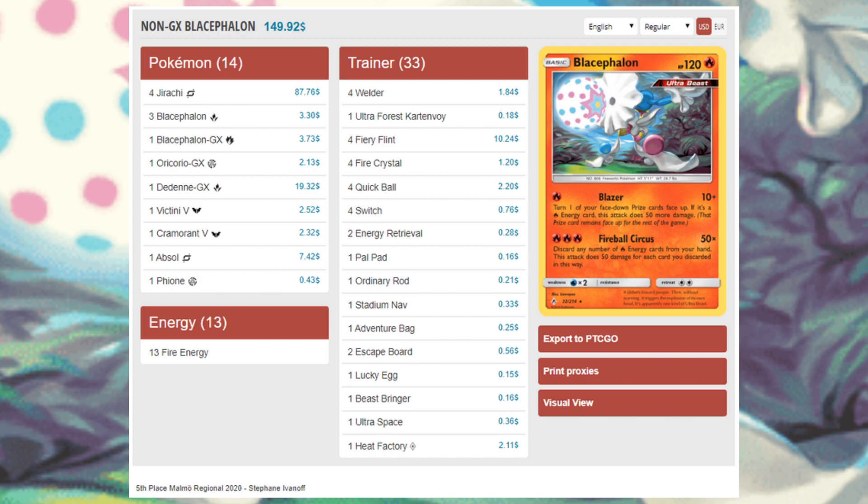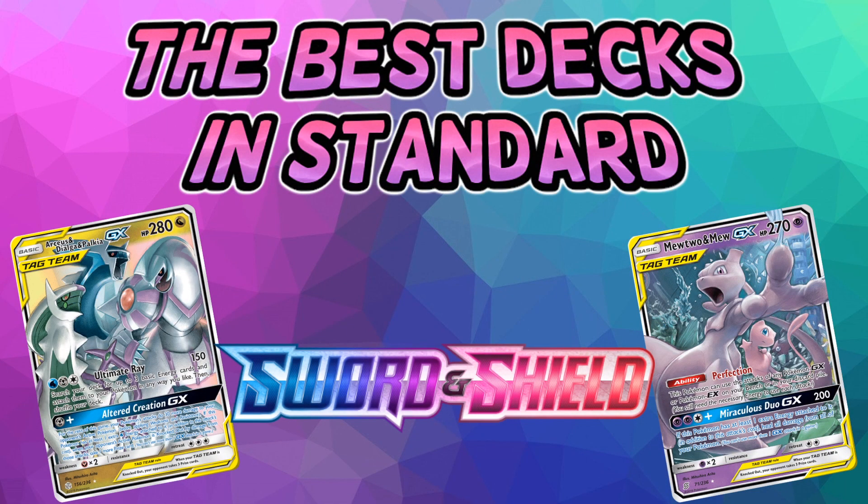Dedenne GX and Welder draw cards, Pal Pad recycles Welders, four Jirachi, and Oricorio GX draws three cards when something was knocked out last turn — all helping you get the pieces you need for Fireball Circus. This is a very strong deck; be scared of it if you're playing a tag team or GX-reliant deck. Malamar is actually a good answer here, since Giratina attacks efficiently and recurs every turn while Blacephalon needs a lot to set up each attack.